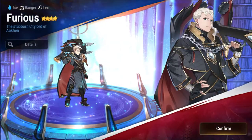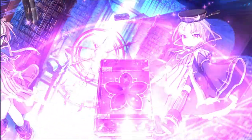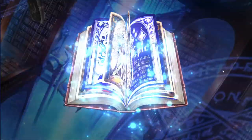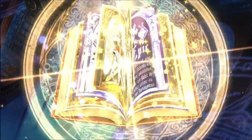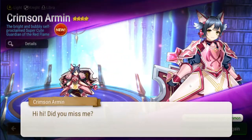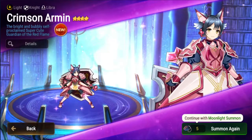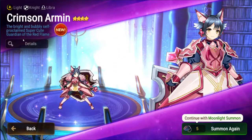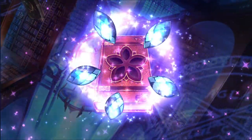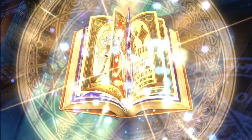Alright, Furious — that's actually good to get for the imprint skill. Hopefully I get something here too. Is the first pull a 5-star? Okay — anything is good I guess. Crimson Armin — I'm sure she's still good. Super cute guardian. Come on, 5-star! Okay, 4-star — Guider Aether.